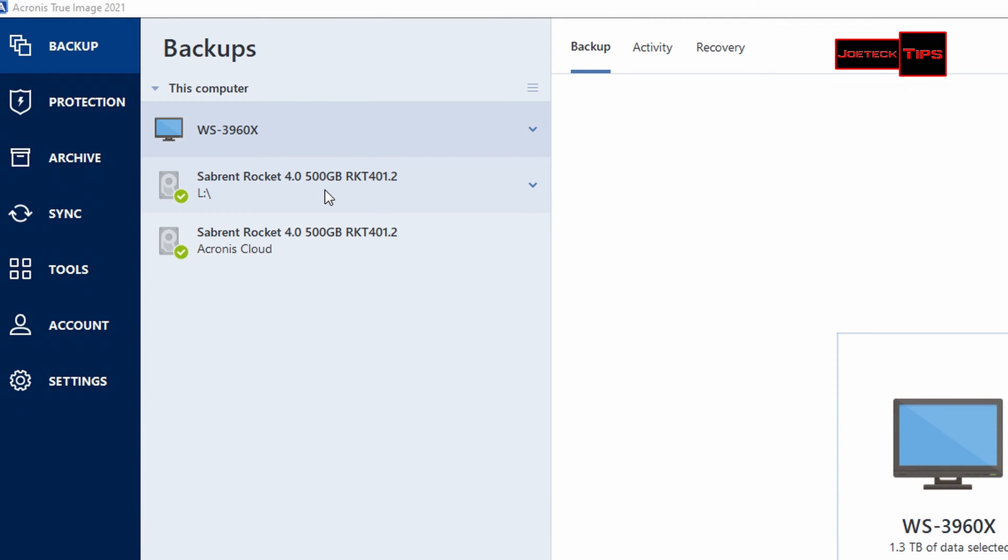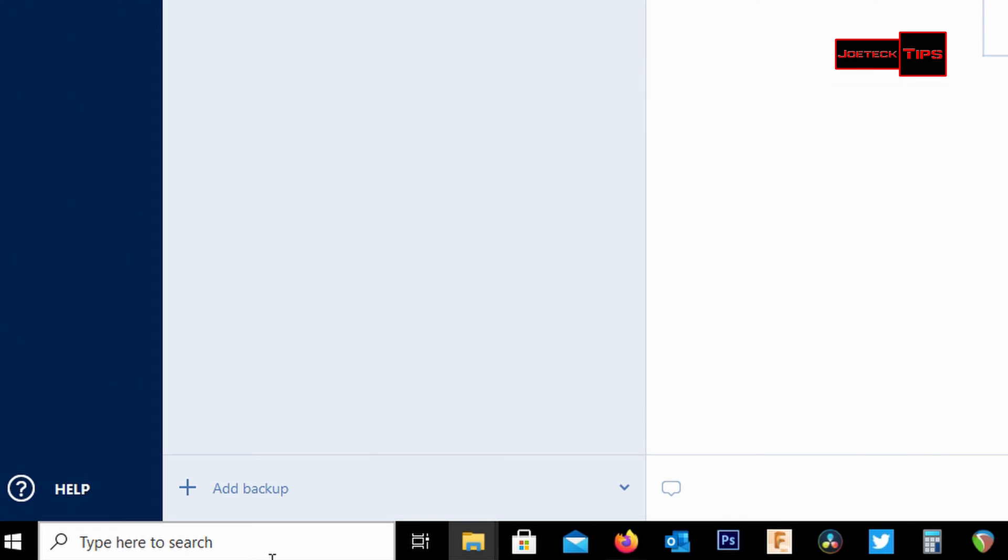If you look on the left-hand side, I already created two backups — one in the cloud and one local. The local one is on my local drive L, but I moved it so it's going to fail when I try to click on it. And this one is the cloud backup.